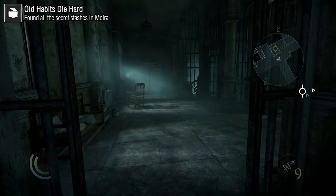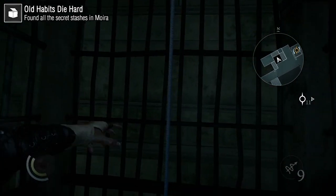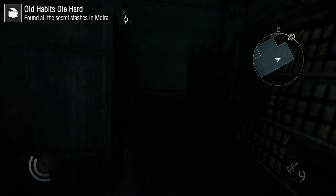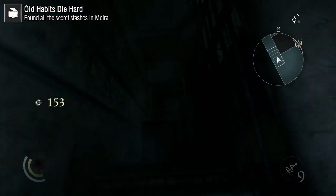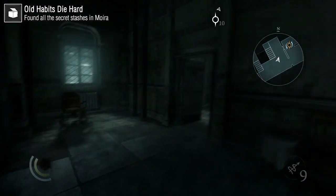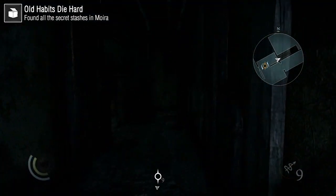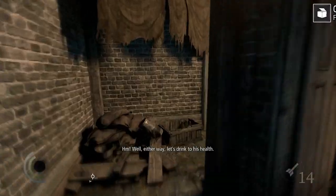The remaining two stashes are in the women's ward near the broken elevator. Go down the elevator — you'll need to shoot a rope arrow to climb down. Then crouch, find the stacked furniture, climb it, and that's stash number four. Get out, go through the stacked furniture again and up the stairs, take the first door to the left — you'll need a key to open it. Behind the furniture there's a vent, and just to the left of the vent entrance is the fifth and final stash.